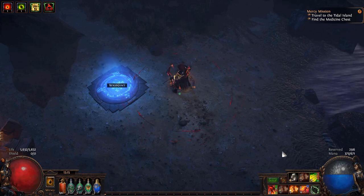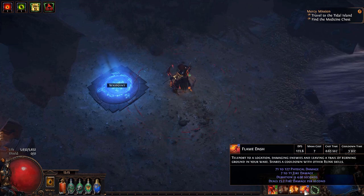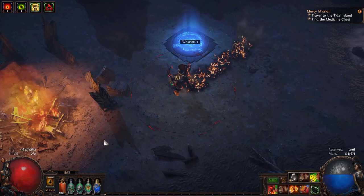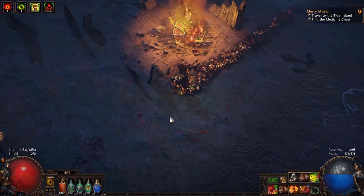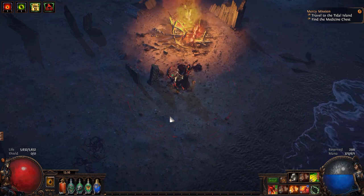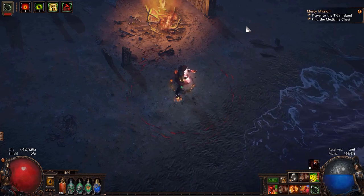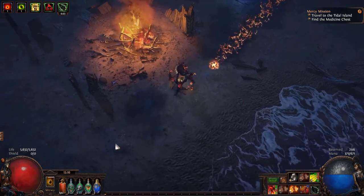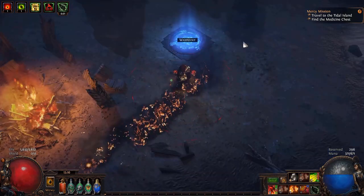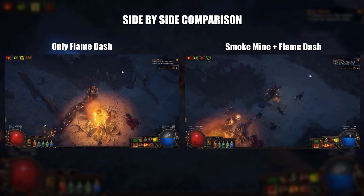Actually, there's one more thing in Act 1. Smoke Mine combined with Flame Dash — or Dash or Frostblink — if you use these two together, you can go a lot faster. If you just use Flame Dash, it plays the whole animation with that delay — Flame Dash, stop, Flame Dash, stop. But if you use Smoke Mine and Flame Dash together, it skips that middle animation. All the pros use it and you should start using it too.